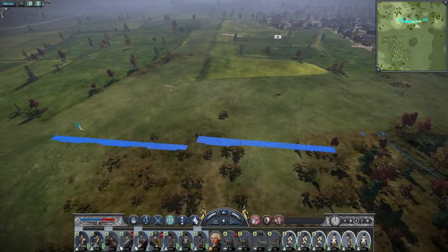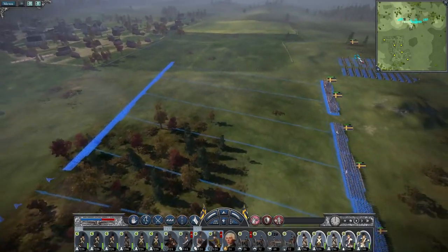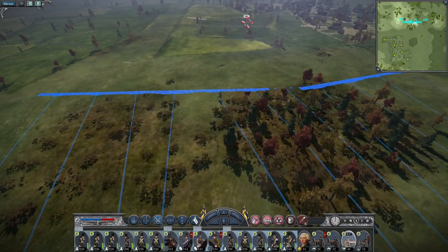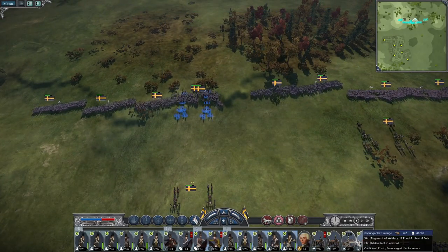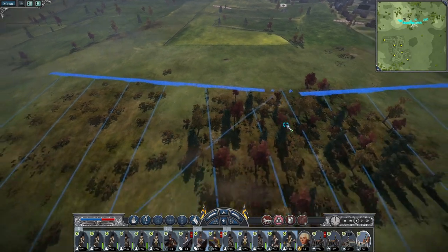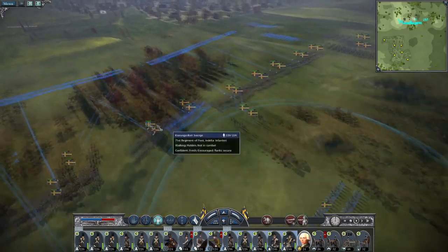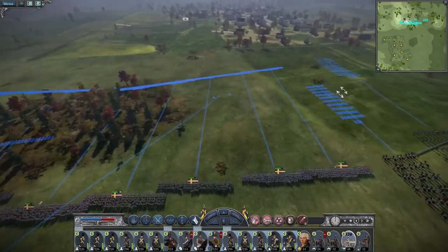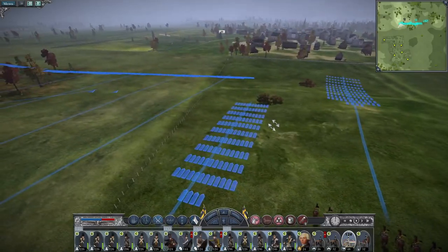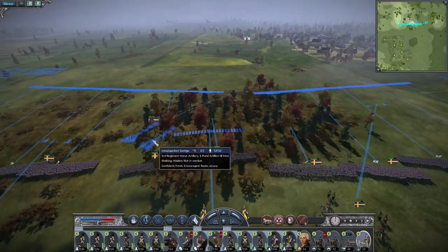Did I not deploy a whole unit of artillery? Probably did. 12-pounders — oh, they're deployed quite far back. Okay, that's completely not the right piece of artillery, but whatever — they're horse artillery, they'll make up the difference. Limber up and advance over towards here, maybe. You can already see where they're digging in. There goes the horse artillery.